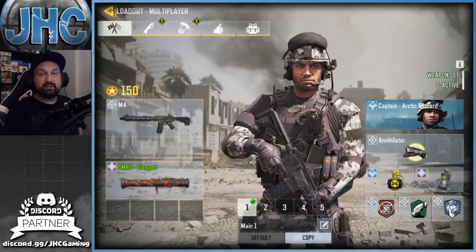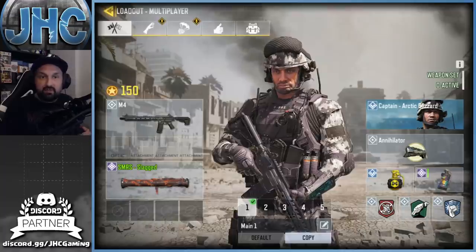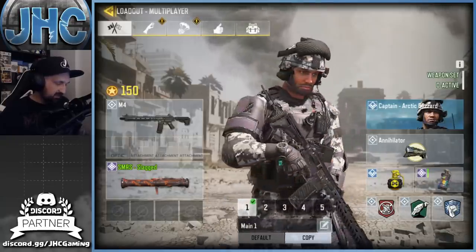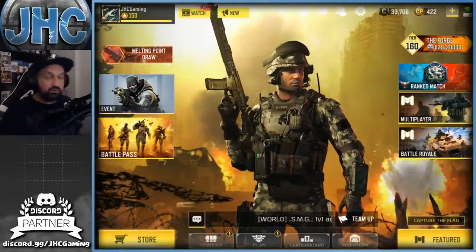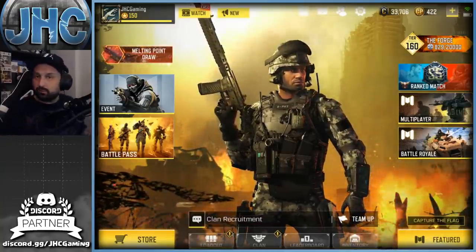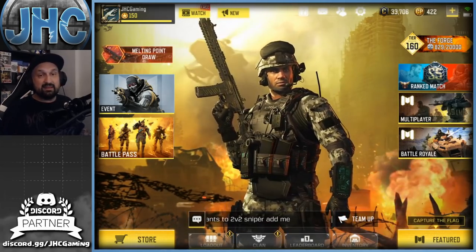At number eight we got the Captain Arctic Blizzard — it's brand new and you guys can still get it right now if you hurry before the end of the week, before the season reset. The OG Captain was always one of my favorites. Comparing the OG to the new Arctic one, the outfit is a little more white and the OG is more gray, but it's the same equipment, same gadgets. It's free — all you have to do is complete a few challenges. It's never super hard; you play different game modes, get kills with different perks.